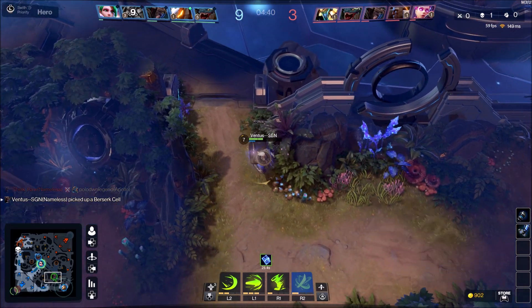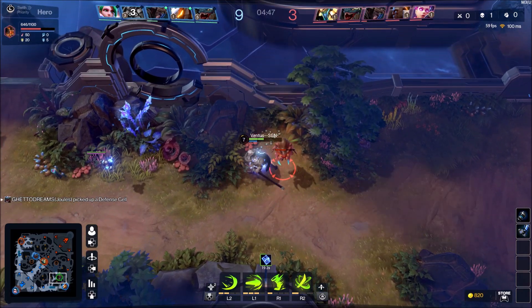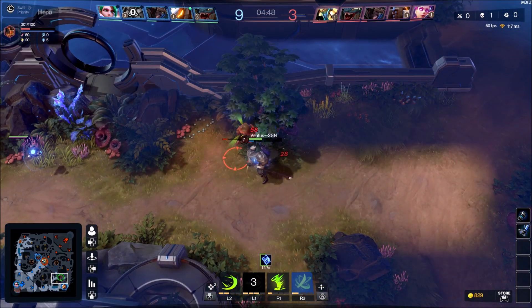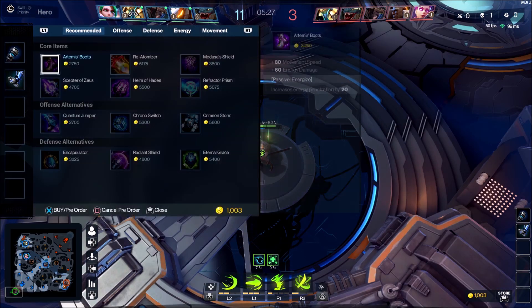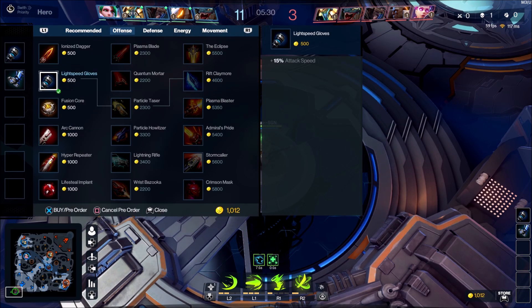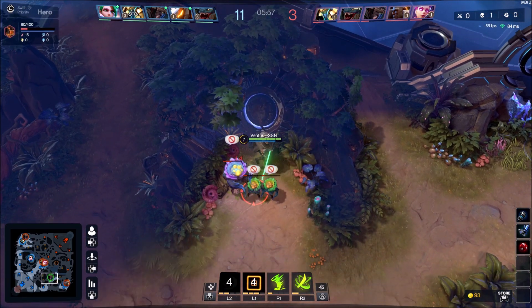Still in the jungle, going to the river to get the river buff — that's very important. Then I place wards, helping out the bot lane as much as possible, because the majority of your camps are on the bot side when you're playing jungle. Helping the mid lane is important, but the bottom lane is important as well.